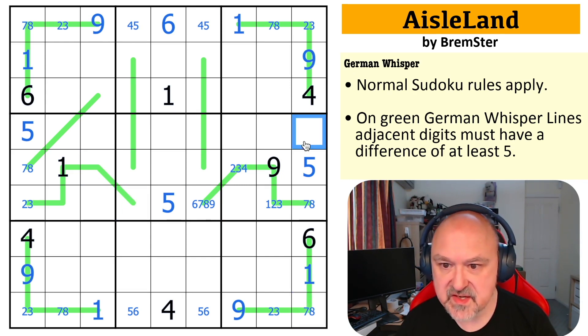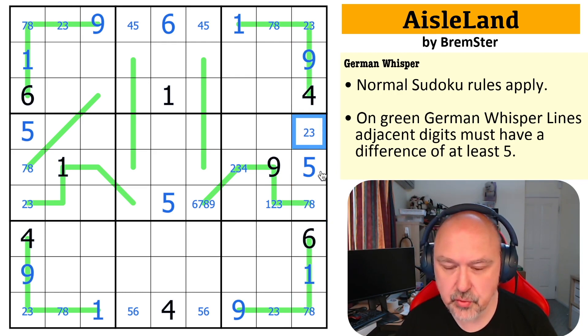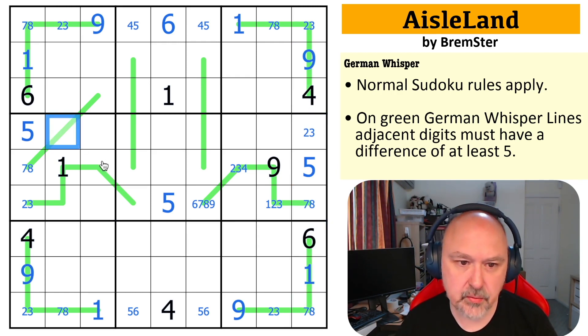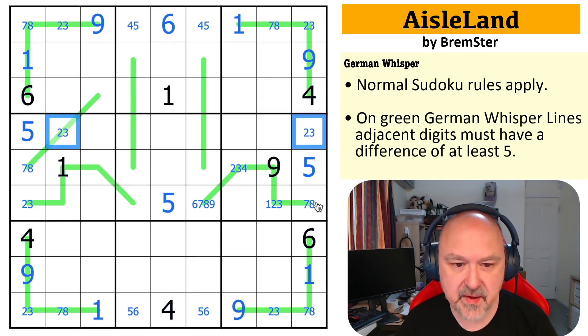Interesting. This cell is two or three because I've already got one, five, six, seven, eight, nine in the column, so that becomes two or three. This is low. This is two, three, or four — it can't be four because that cell can't be nine. So this is two or three. That's a two-three pair in the row.